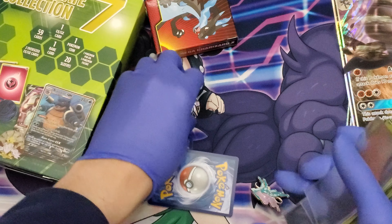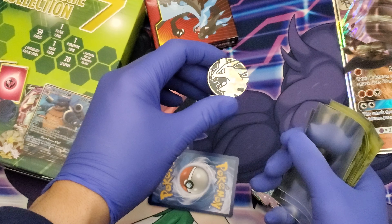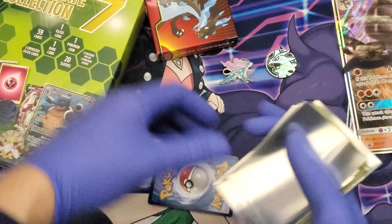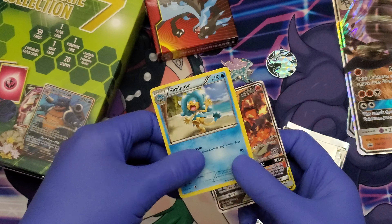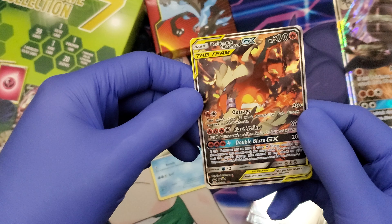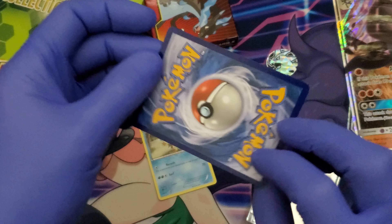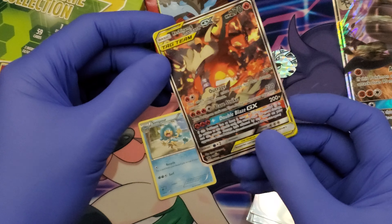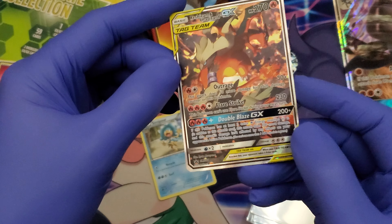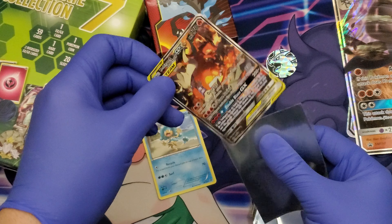Something random just thrown in here — some nice little Tyranitar figure, a little coin, Suicune. That's a nice little pin. Let's look at those little cards they gave us — some promo and then a tag team Reshiram Charizard. Look at that, this looks fake. It's nice but it looks fake; the other one I have looks nothing like this. It is a different version though — it's the promo one, sorry guys.